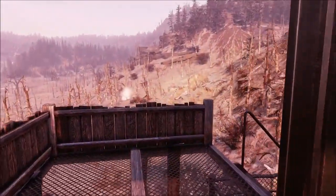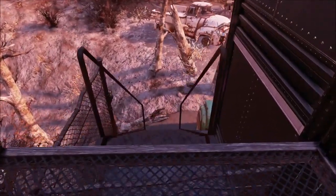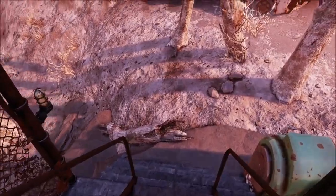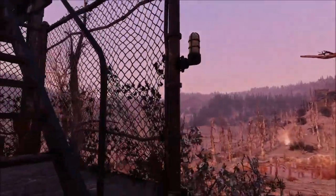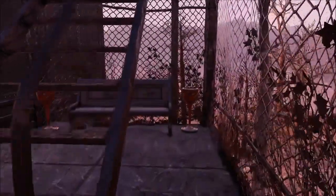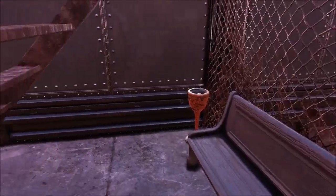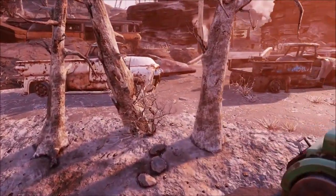Let's work our way out the side exit — kind of like an emergency exit type spot. I do like the area under the stairs, even though it's pretty simplistic. You got like a little smoke break type area over here, and it looks like it belongs here. Overall, pretty darn freaking cool.